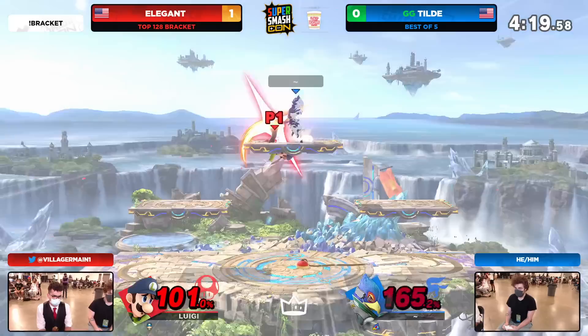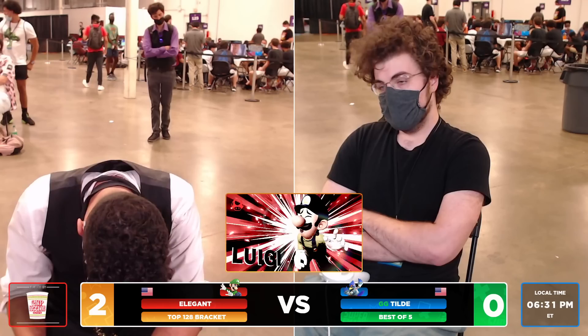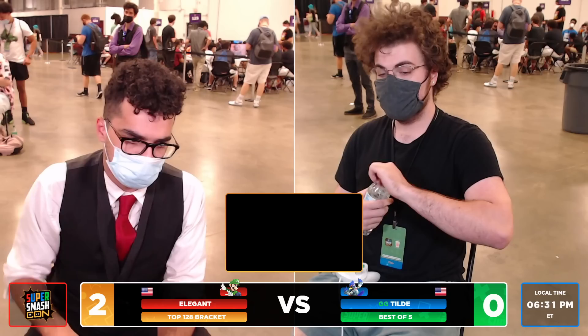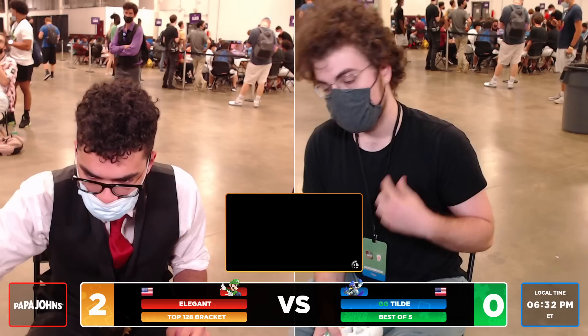You see Elegant actually catching a breath, understanding the situation. He was at 176 — that up air is going to take that game, but a lot closer there. Even though we saw that touch of death there from Elegant, you could see him holding down his head: how did I miss that back air? I got the fair but I didn't get the back air! I thought the fair would have been a great finish — if he gets a kill with the fair, then it almost cost him. That was a sigh of relief. I'm glad that up air killed, because I was running out of ideas.